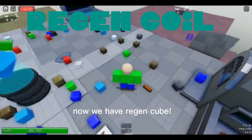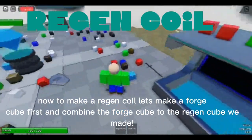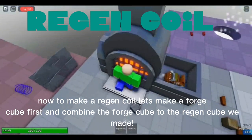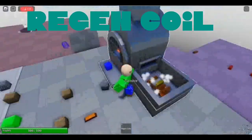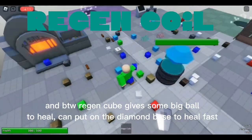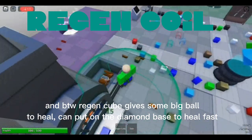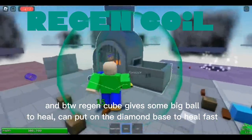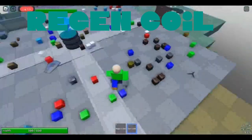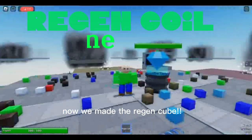Now we have regen cube. Now to make a regen coil, let's make a forge cube first and combine the forge cube to the regen cube. And by the way, regen cube gives a big ball to heal — you can put it on the diamond base to heal fast. Now we made the regen coil.